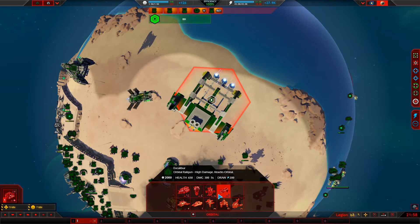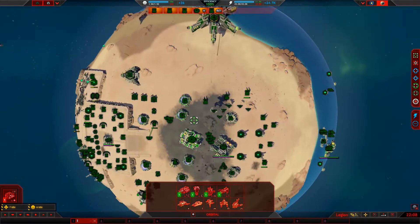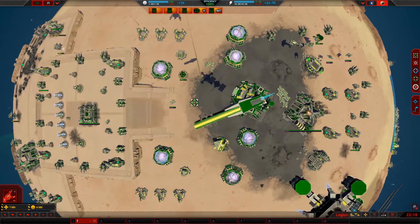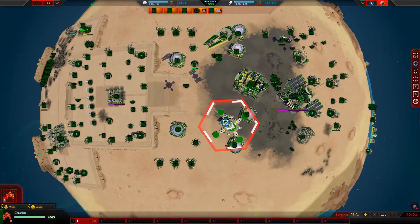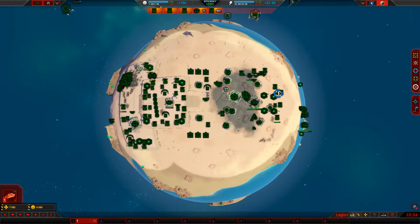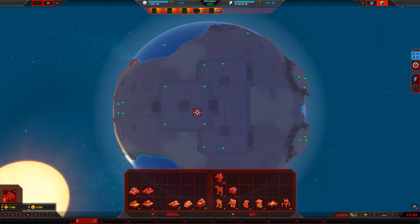Excalibur. What the heck are you — a lot. Oh, you're a probe. You're a fighter, you look cool. You're a chariot, you're a radar. Your carrier, your fighter — where's my orbital death laser?